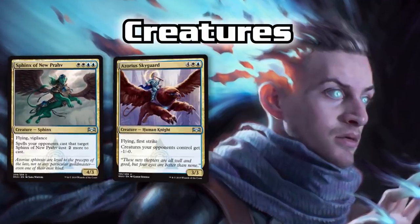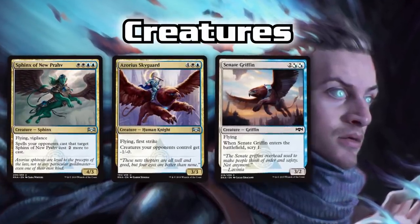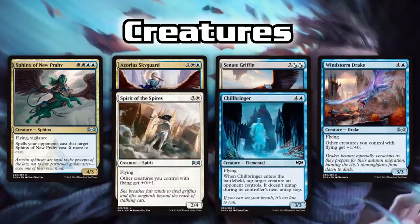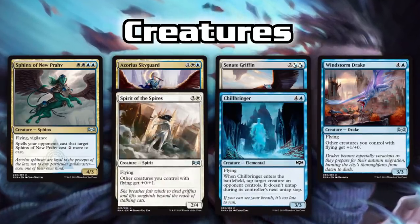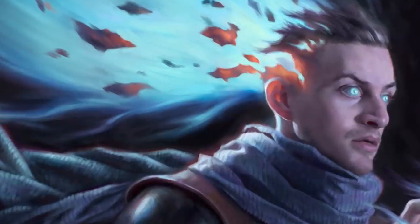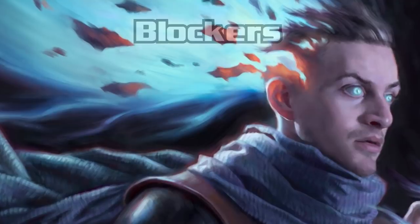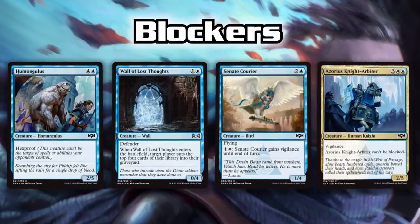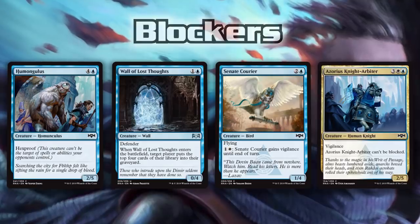Sphinx of New Prahv, Azorius Skyguard, Senate Griffin, Windstorm Drake, Spirit of the Spires, Chillbringer — there are a bunch of flyers in white and blue, enough to get above your opponent while you halt their progress on the ground, either with the aforementioned spells or giant defensive creatures like Humongulus, Wall of Lost Thoughts, Senate Courier, and Azorius Guildgate. This guild is the control guild.